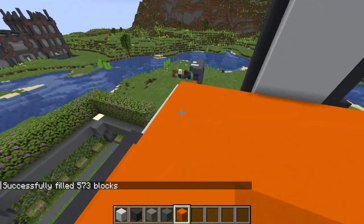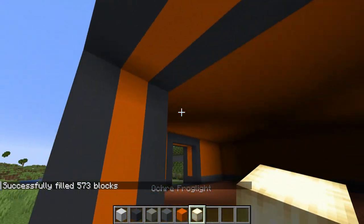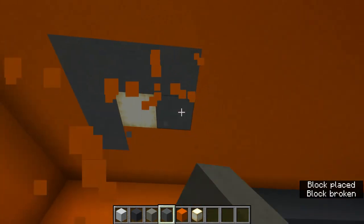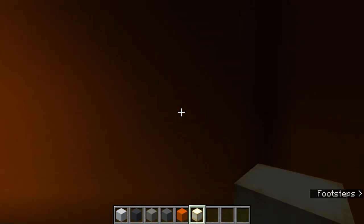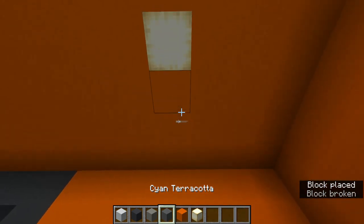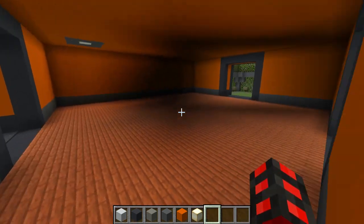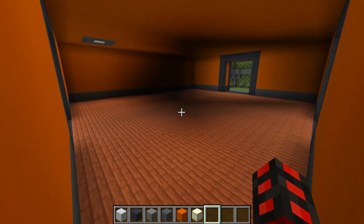You'll end up with a dark room, which isn't good — the solution is frog lights. Get some cyan terracotta and some frog lights. Roughly every five blocks or so, place down frog lights about three blocks from the corners. Count your blocks carefully. Once you're done you'll have a nicely lit room. Place a block in the middle so you have it for future reference.